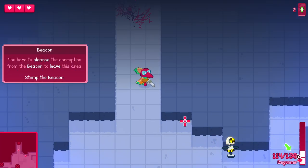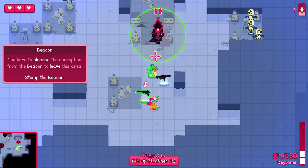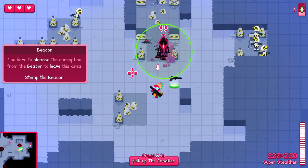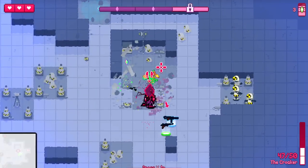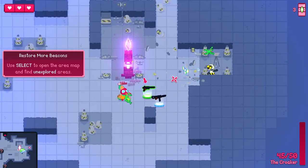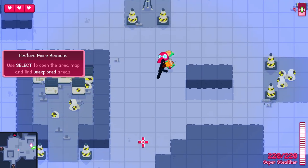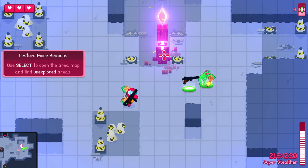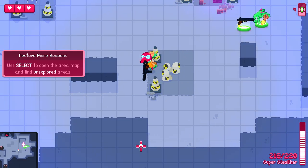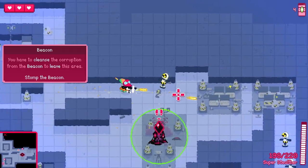You have to cleanse the corruption from the beacon to leave this area. Oh damn. There are things like loving frogs. I want to take the stealth option instead. What a cool tutorial! Also let's quickly go down to sound — I've already changed it a bit, but running this down to around 30%. Yeah, that's better.